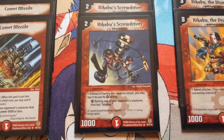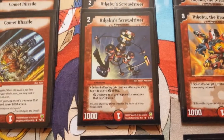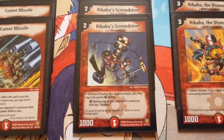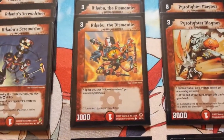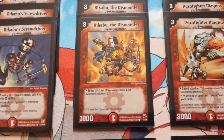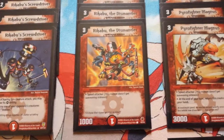The next card is Rickaboo Screwdriver, a 2 mana creature with 1,000 power. You can tap him to destroy any blocker. Quite a hard card to find these days, but he's a must in every good rush deck. The next card is Rickaboo the Dismantler, a 3 mana speed attacker that stays on the field and just keeps breaking shields.